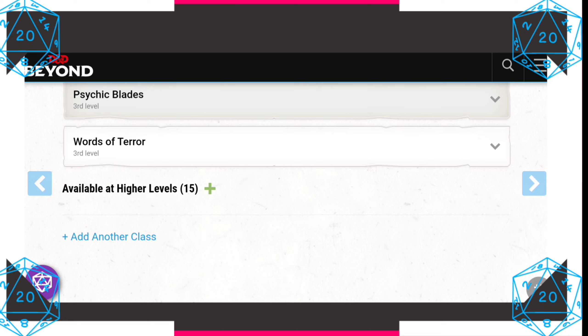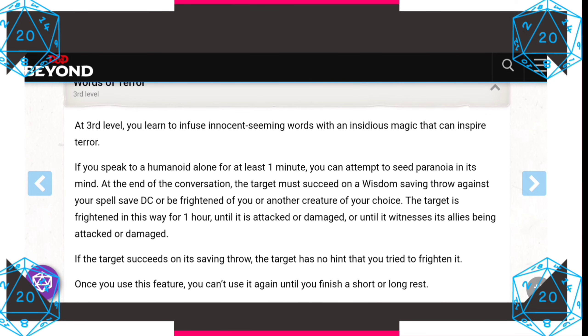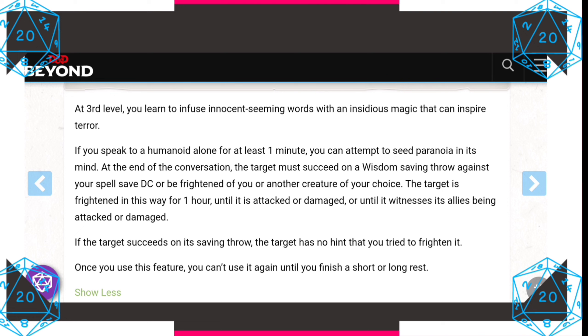And of course, Words of Terror. Once per short rest, you can speak to a humanoid alone for one minute and cause it to become frightened of you or another creature of your choice if it fails a Wisdom saving throw — for one hour, or until it or its allies are attacked or damaged. If the target succeeds, it is not aware that you used this ability.